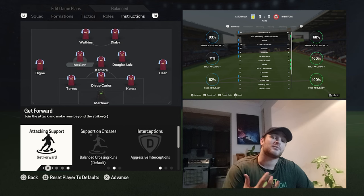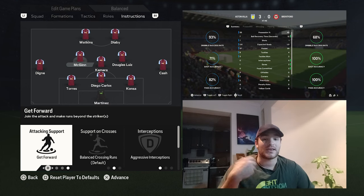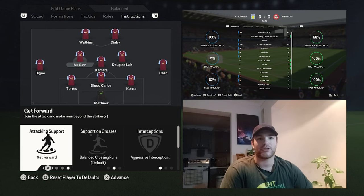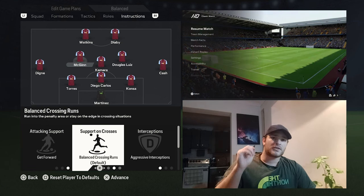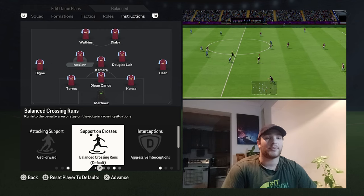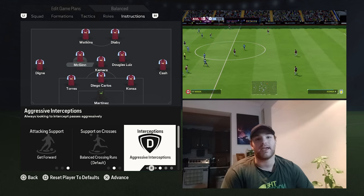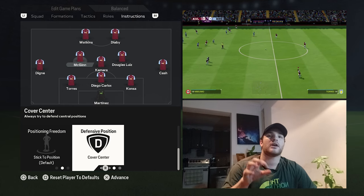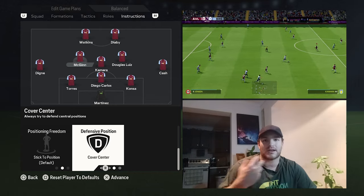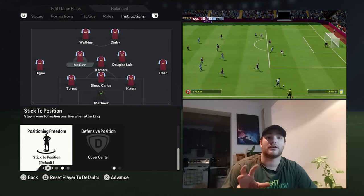Onto John McGinn — he will be more of the advanced midfielder. He's well known for his aggressive defensive work rate but also for getting into the box, attacking late, making runs, getting on the end of crosses or cutbacks, and scoring goals. So he will be told to get forward. Support on crosses is set to balance — sometimes operating in the box, other times on the edge of the area to facilitate and rotate play. Aggressive interceptions are set to on, replicating his intense work rate. Defensive positioning is set to cover the center. Douglas Luiz has a very similar role but slightly less of an attacking threat, with the same structurally sound approach.